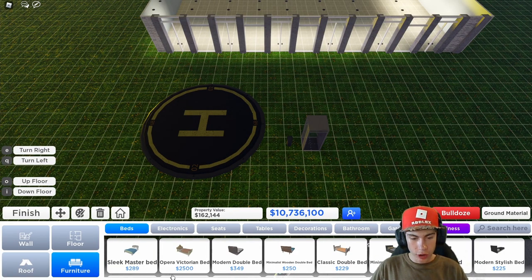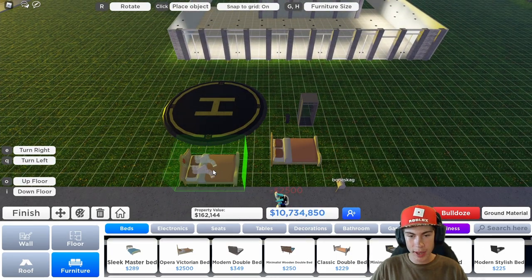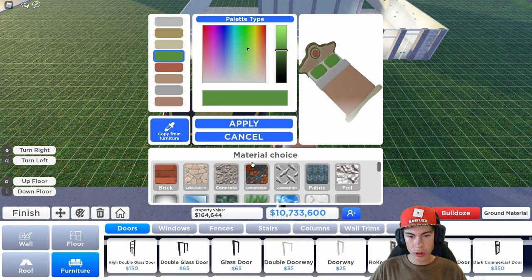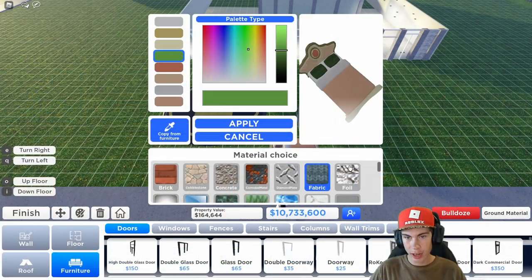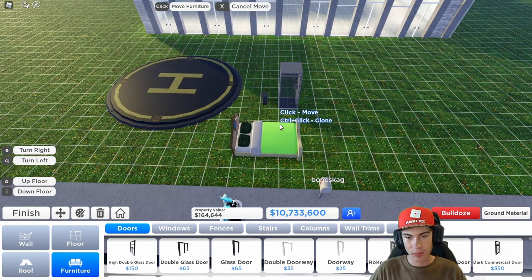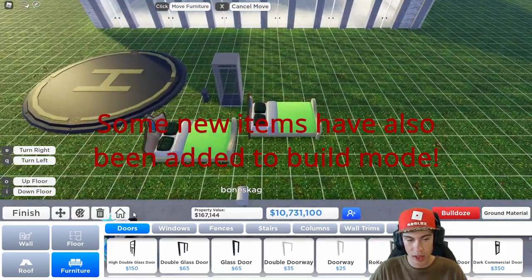First things first, I want to demonstrate cloning objects. Let's put down like an opera Victorian bed or something. So I've just placed down this bed and let's add some custom paint to it. Here are the all new material texture selections — as you can see, I can actually change the texture on these pillows. Let's customize this bed. Definitely a weird looking bed. But now instead of having to get another bed and copy over the paint, I can just press Ctrl on the keyboard and click, and now I have a duplicate of that exact same bed. Which is really, really cool.